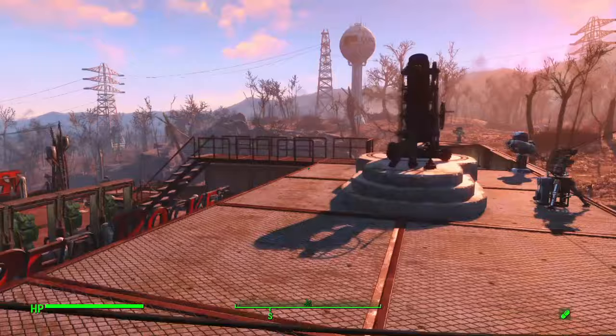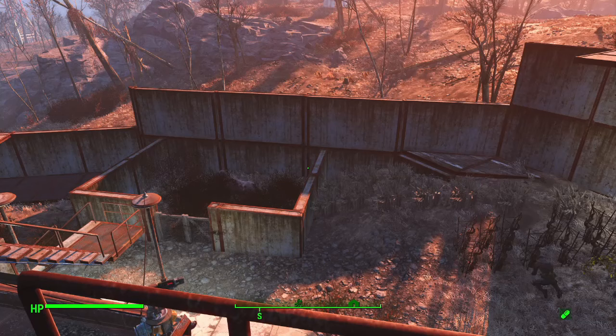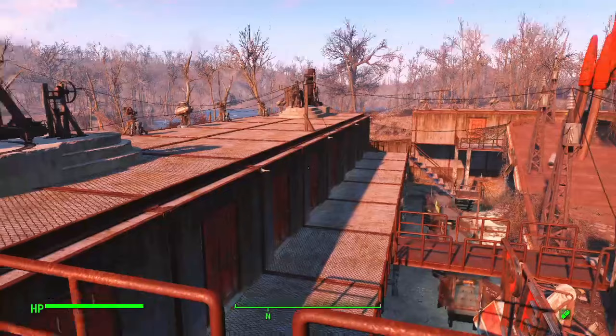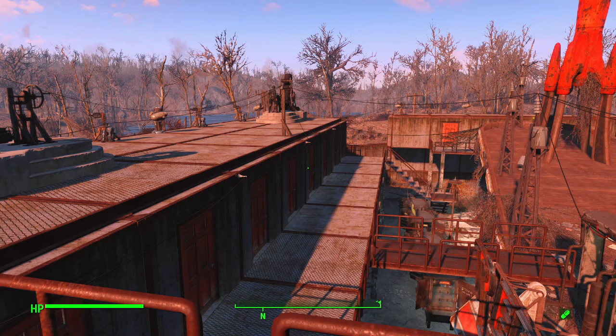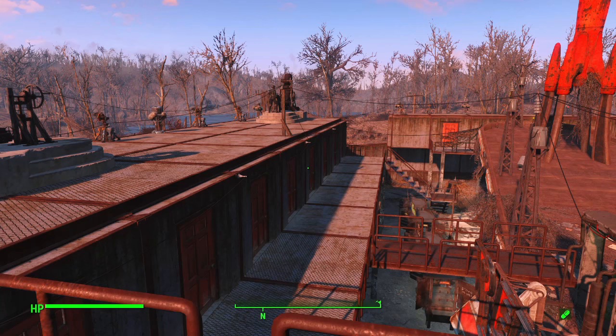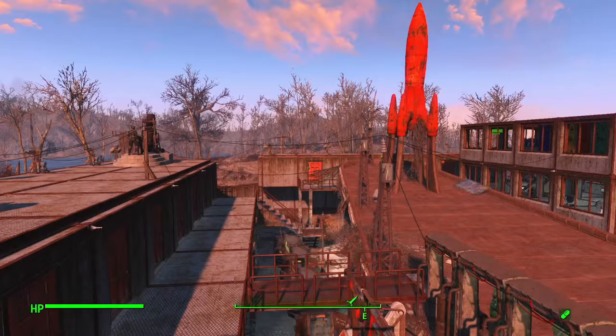And with that, that's it for the Red Rocket Truck Stop. Everything integrates into these walls, nothing can get past it - it's like a Diamond City outside of Diamond City. Everyone feels safe inside the walls, the walls can be shut at a moment's notice, and you get the most efficient use of your building materials by incorporating all structures into the wall itself. If you have any comments or feedback please leave them below. Like, subscribe, hit the notification bell - as always this has been Gray Gaming, see you all next time, have fun and stay safe.